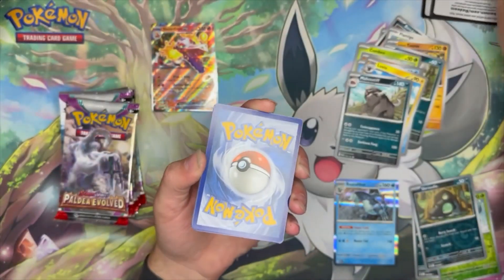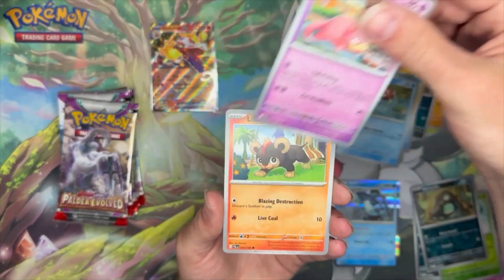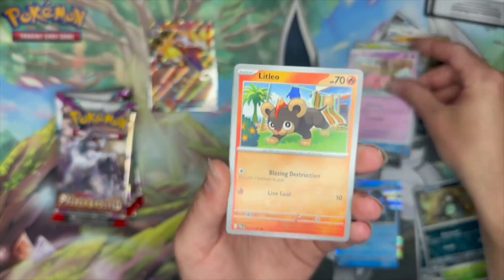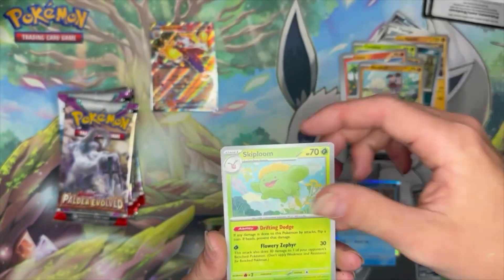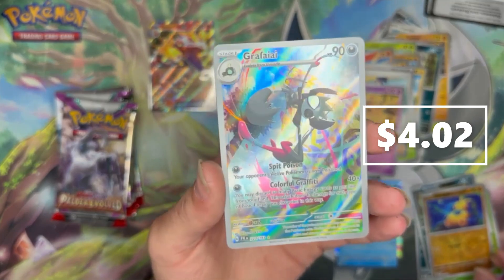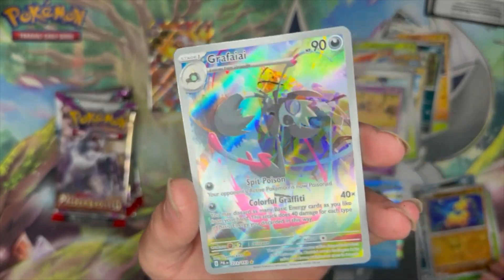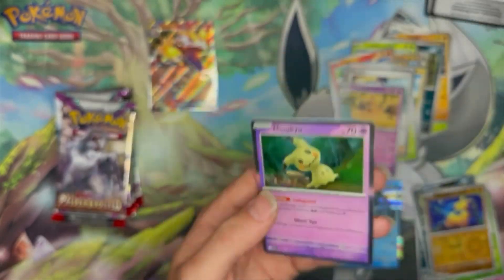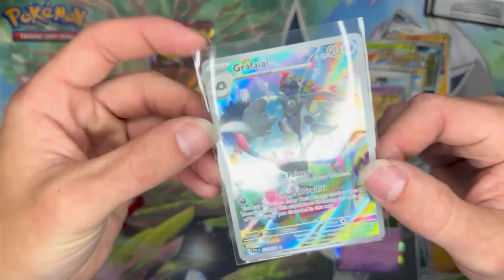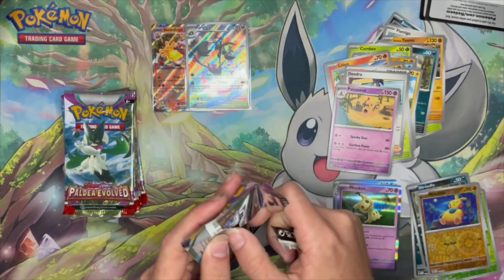Next we've got code card, energy. Magikarp, Slowpoke - I love this Slowpoke artwork, I think I've said that before but just take a look at that - awesome. Litleo, Rockruff, Skiploom, Dendra, Palossand, Makuhita reverse. Wow, the Graphii illustration rare! The colors on that card pop like crazy, that card is awesome. And Mimikyu for the rare. Let's throw this one in a sleeve real quick - beautiful Graphii artwork. I like that, and I also like the design of Graphii - a little graffiti monkey, real cool.